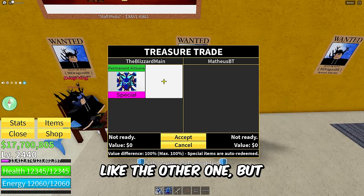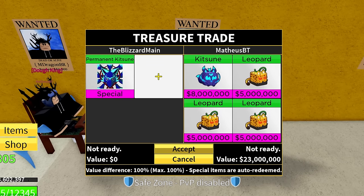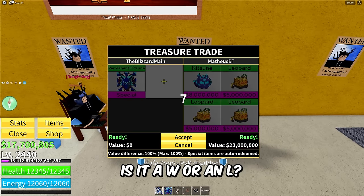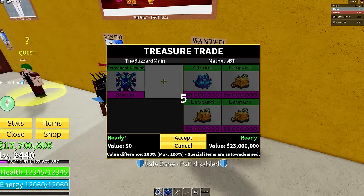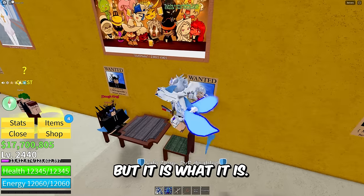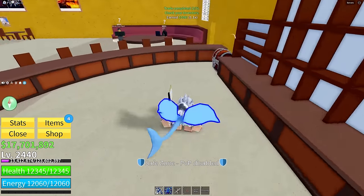I managed to find a trade for the second permanent Katsune — it's a little bit better than the last one. We got Katsune, Leopard, Leopard, and Leopard for permanent Katsune. Let me know if you guys think this is a W or an L — I'd like to get two permanent Katsunes for it but it is what it is. Two out of five trades completed — congratulations to this guy!